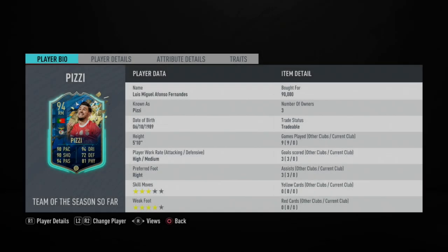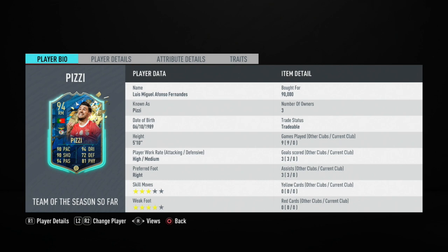Luis Miguel Afonso Fernandez, another Team of the Season for this guy, better known as PC. Three-star skill moves — a bit of an issue, okay? That's already bad for a lot of people. However, three-star skill moves isn't even bad this year, so I will take it.